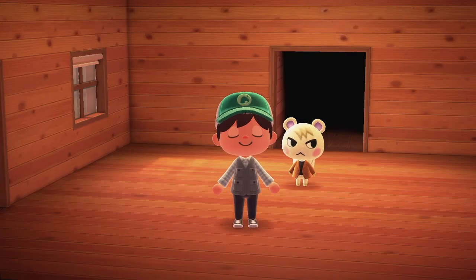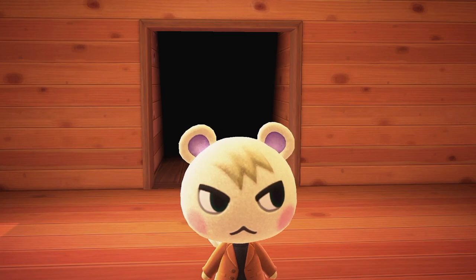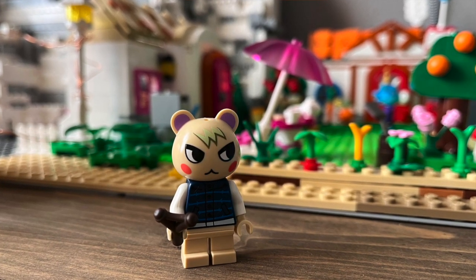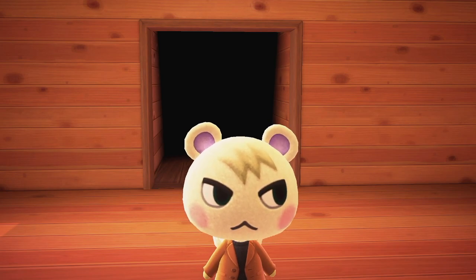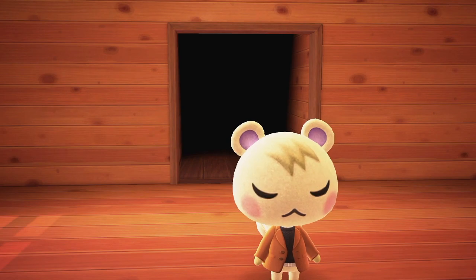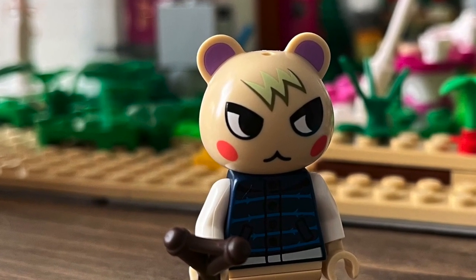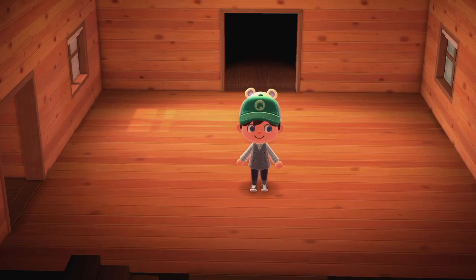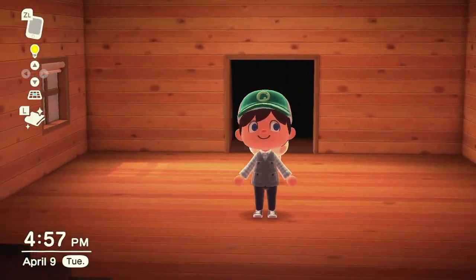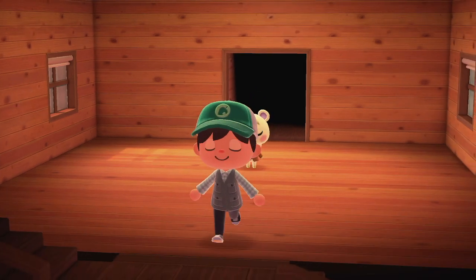Now it's time for our 4th character, Marshall. Immediately I can see a green on top of his head on the LEGO character, but this is a much brighter green than on the game character. The pink on the LEGO minifigure is very pink, while Marshall's in-game color is a much lighter pink. The mouth matches really well, and the purple ears are there. But because of the green and the pink differences, I'm going to give Marshall a 6 out of 10, which is still pretty good.